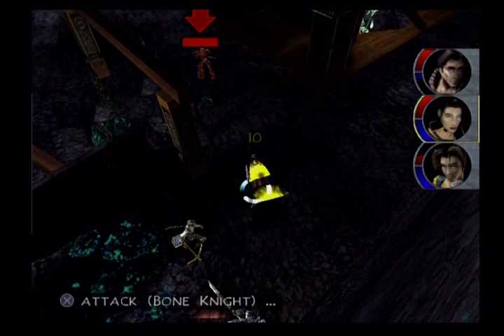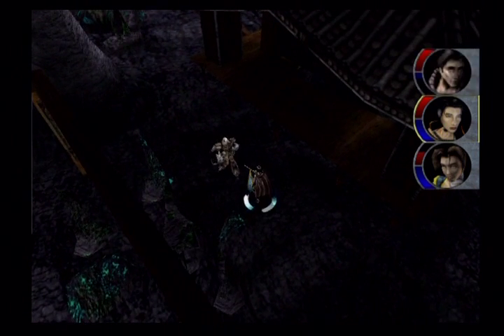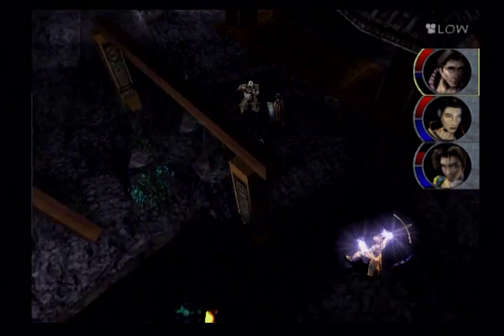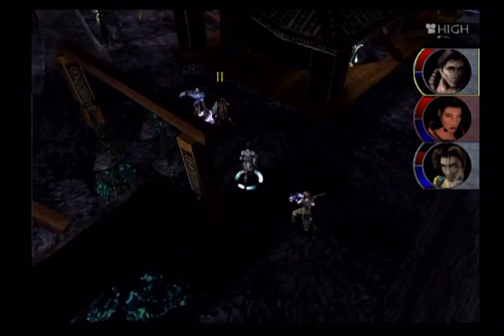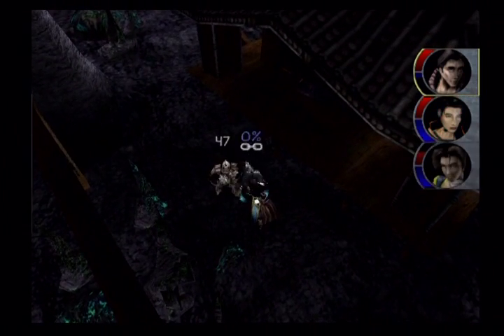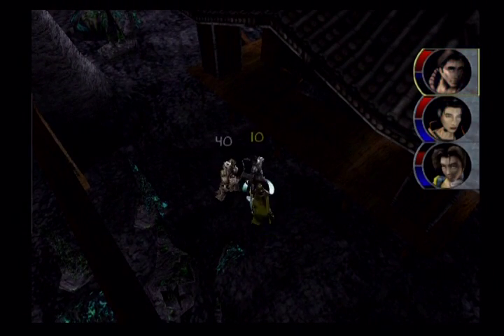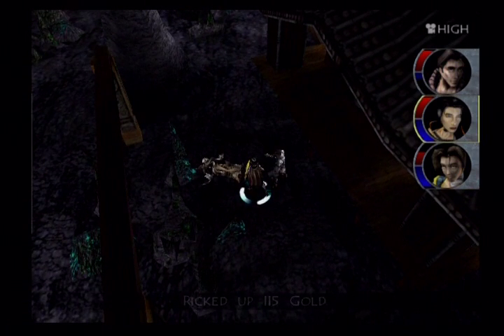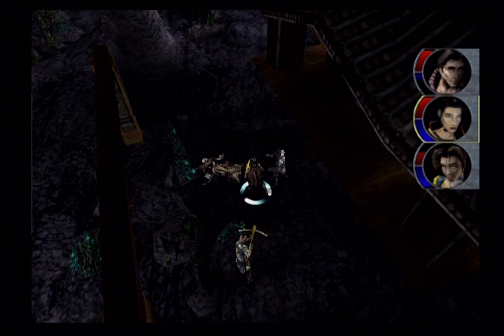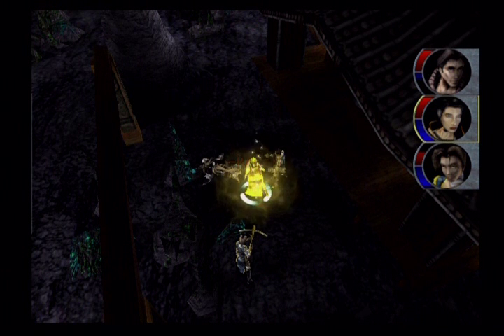Now, we do have a regular Bone Knight there - we fought this guy before, I believe. He's also weak to fire. Yeah, he's strong against energy attacks, vulnerable to slash, weak to blunt, fire, and ice. Because he's weak to blunt, I'm going to have Joseph just run up and save some AP. I figure that's pretty good.